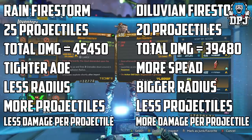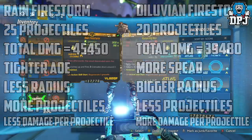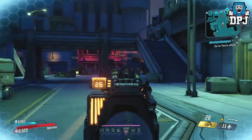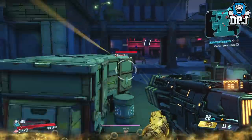For now though, I think I will go with my Anointed Rain Firestorm, just because of those 5 extra fireballs falling from the sky, and it just looks way cooler. Plus it's Anointed too — what's not to love? I do have a few other grenades to test which I will do over the week, including the Legendary Hex variants. So stay tuned for that.